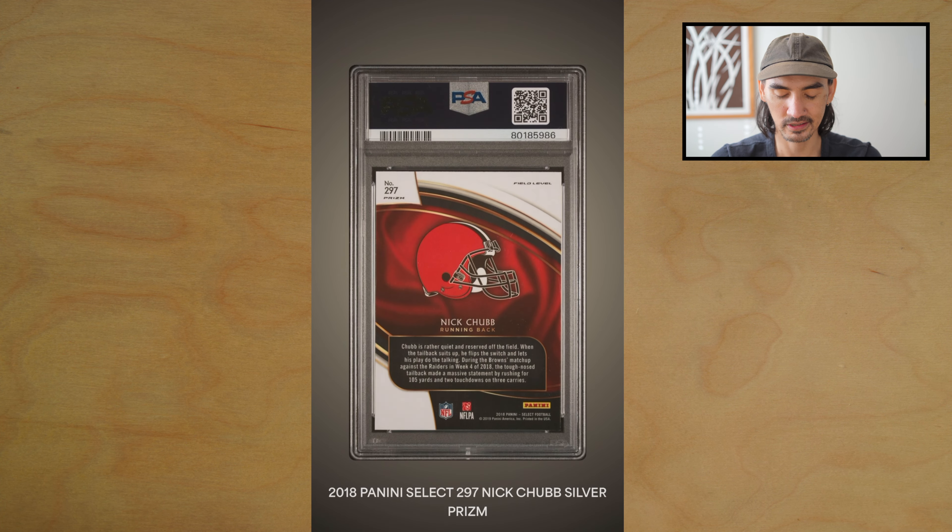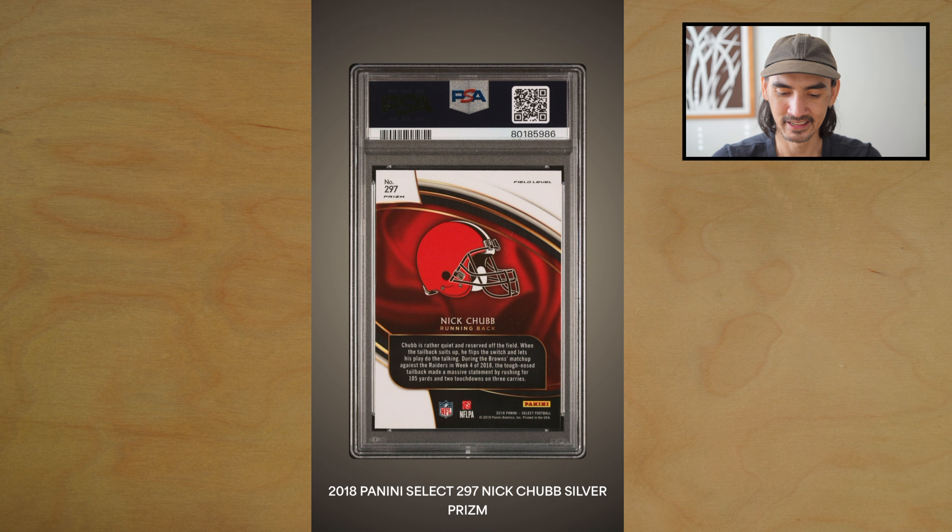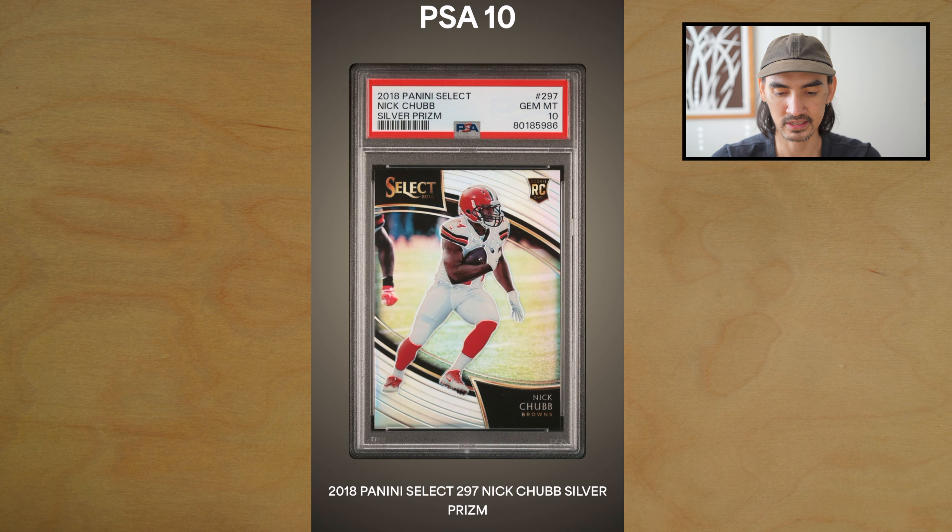Next card — unfortunately Nick Chubb just went down with a pretty horrific injury, hopefully he can get back healthy next year, so the timing is not great on this one. This is his Select field level silver — nice, got the PSA 10, beautiful looking card, just bad timing.